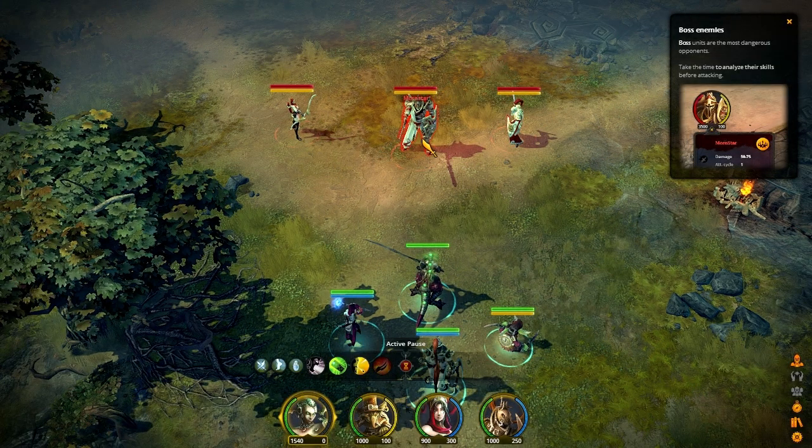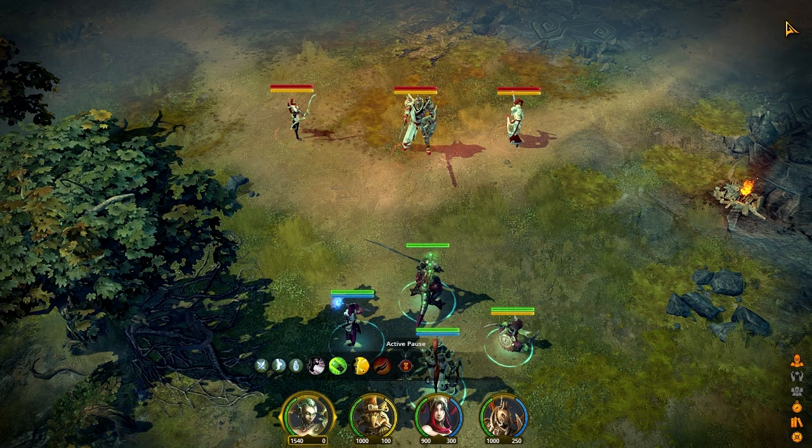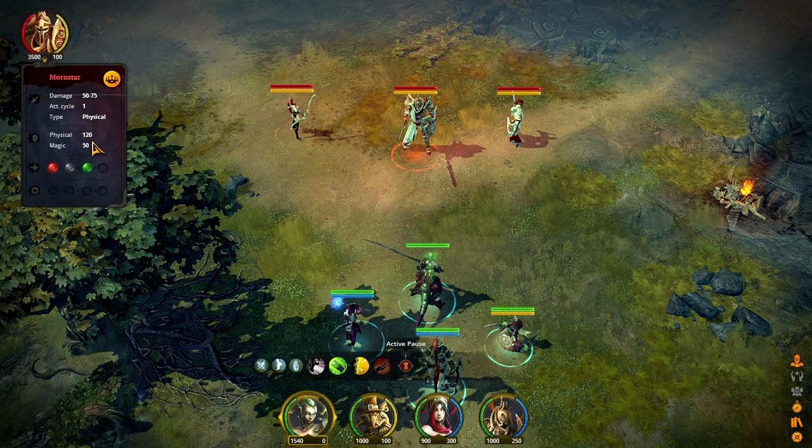We've got a dangerous opponent right here — this is apparently the Lord Mornstar we've been talking about. Although in the dialogue there he said 'her,' which I find to be sort of interesting considering all we did was loot a relic. So I'm assuming we've got some kind of sentient relic in our grasp. He's very good against physical, not so good against magic — which means instantaneously I'm going to queue up as many lightning bolts on this guy as I can. Three lightning bolts — that should tap out most of my MP on her.